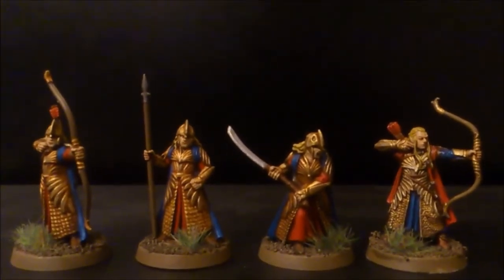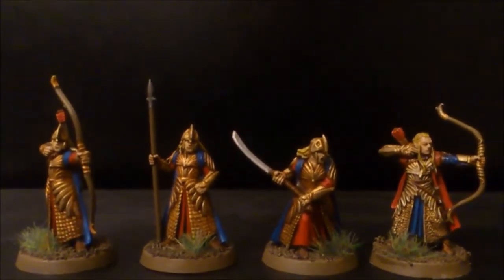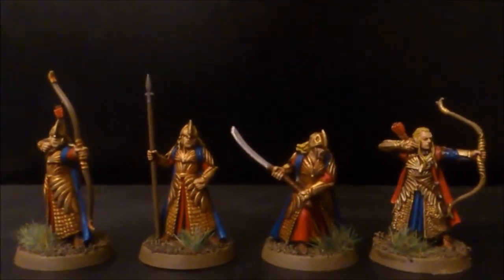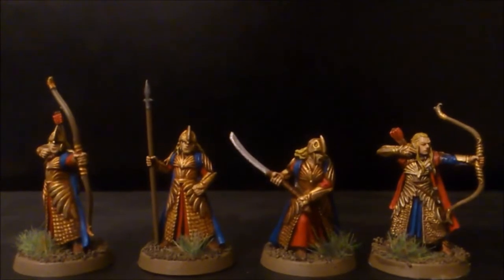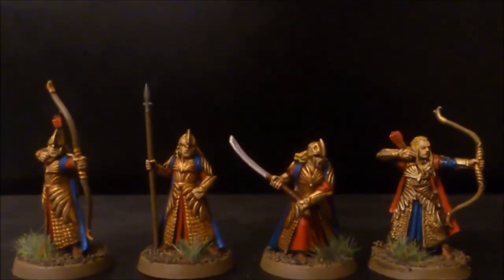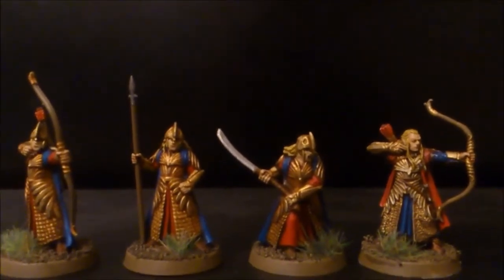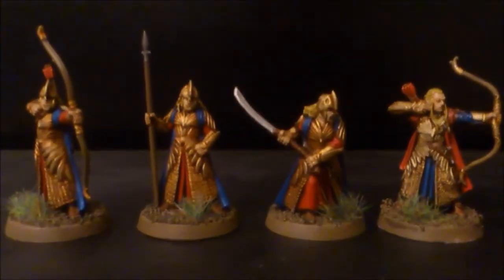What I basically did: they all had an undercoat of Doombull Brown to start with, all over the model. Then the first thing I did was work on the gold, so what I used was Auric Armor Gold. When that dried, I gave it a wash with Agrax Earthshade. When that was dried, I dry brushed it again with Auric Armor Gold. And at the very end, just on the highest edges, I gave them a mixture 50-50 of Auric Armor Gold and Lead Belcher, so you kind of get a sort of platinum colour. And I thought that just really made the gold pop.